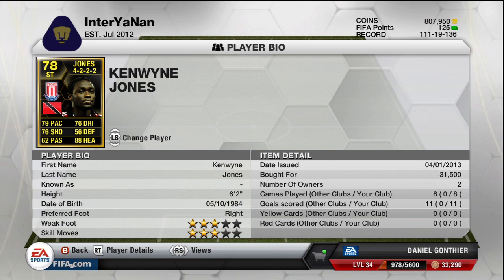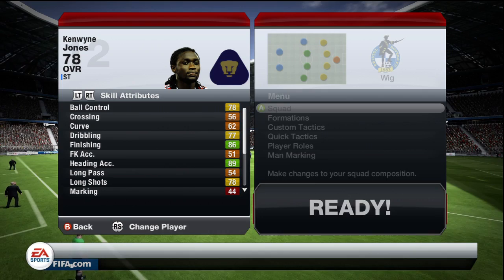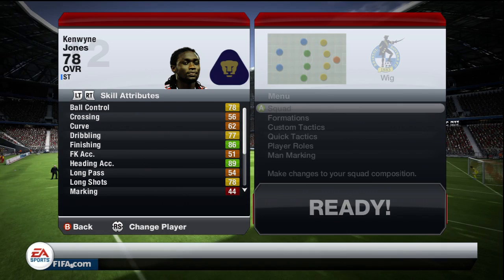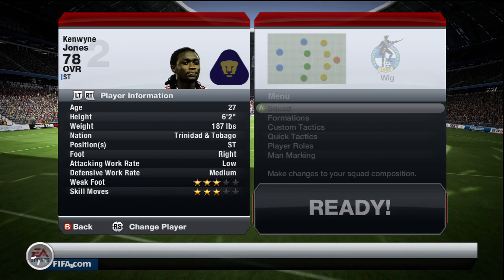He is a monster. Don't be put off by that 79 pace, that 76 shot, or that 76 dribbling. The heading rating is a true reflection though — trust me, because in the air he doesn't miss a header, he is just header central. Let's have a look at his in-game stats now. As you can see there are some yellows, some oranges, but straight away he's got 86 finishing, which is brilliant, 89 heading accuracy — like I said, header central — and 86 penalties.